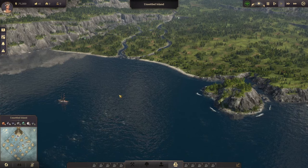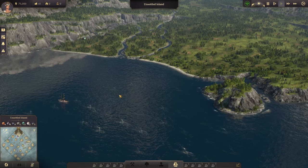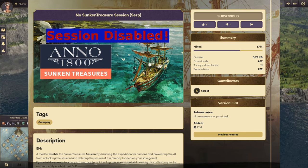I technically have Cape Trelawney disabled thanks to this mod right here, also by Serp, which disables the Sunken Treasures session — the Cape Trelawney session. He did this for people who may not have Sunken Treasures or may not want to play with it but might have another mod that requires it. It's basically a back-end support mod, not something you actively play with.